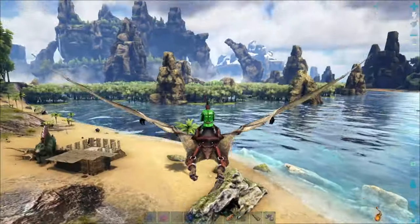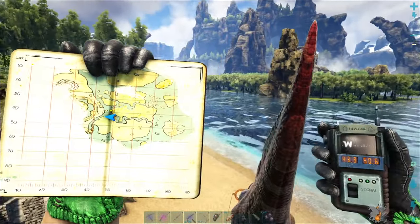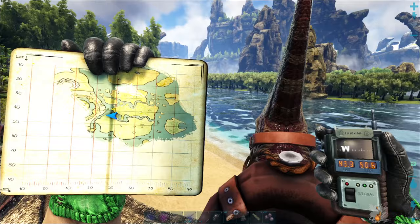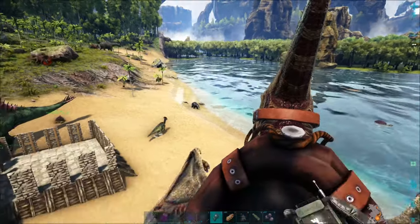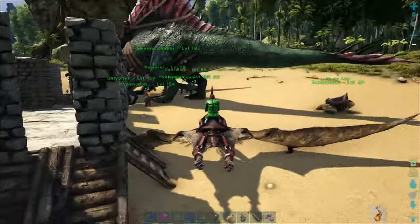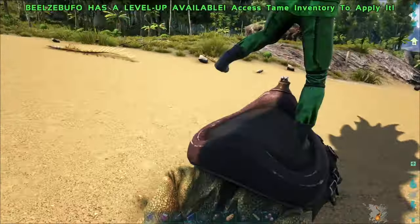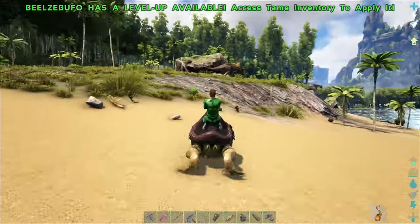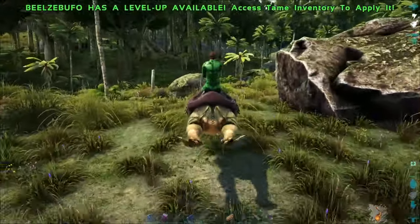Alright, we've made our way to the swamp in pretty much the center of the Center map. We're at 43.3 degrees latitude and 50.6 degrees longitude. We're going to grab our frog, and our frog is going to allow us to collect some cementing paste and some chitin — well, they're all meat from the bugs.